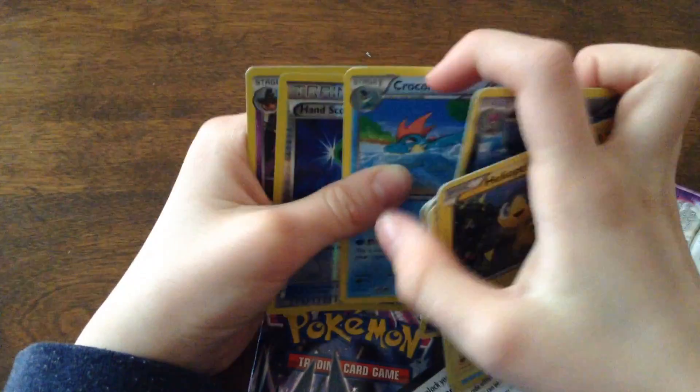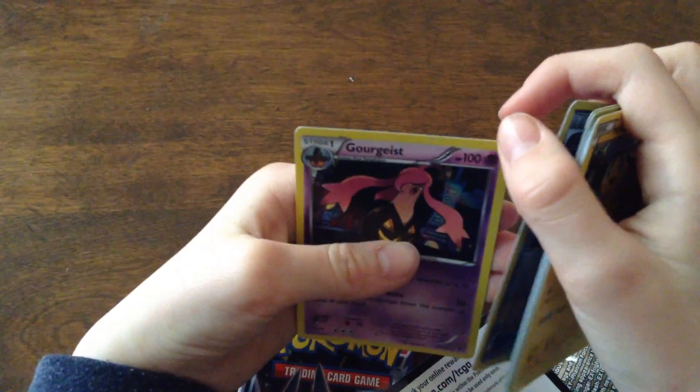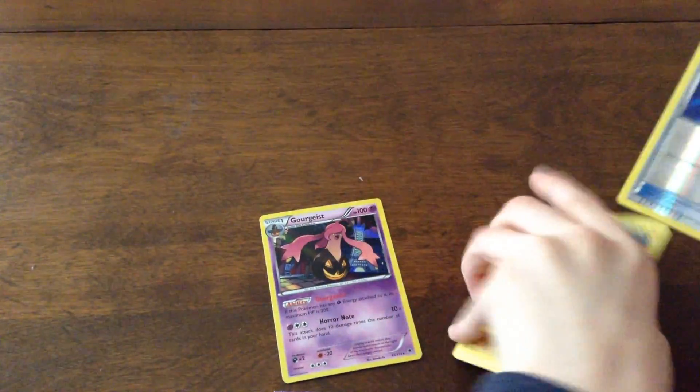Krokorok. Hawlucha. And the rare one is this guy — Gourgeist. So these are my two rares so far. This is my reverse holo right here.